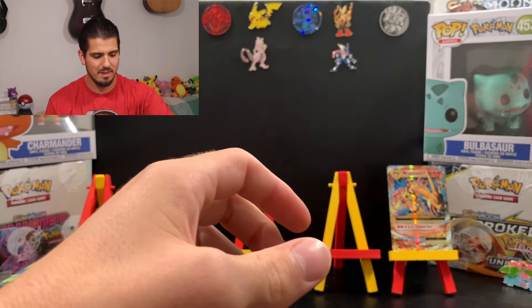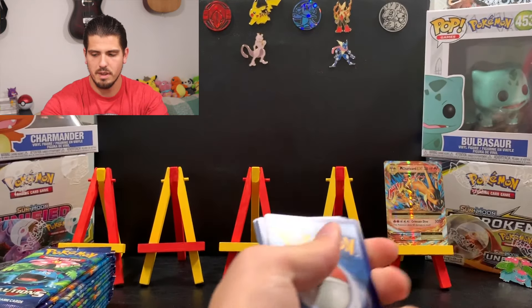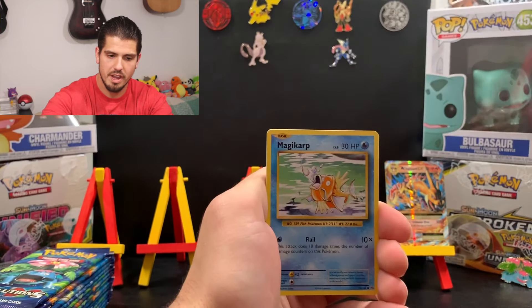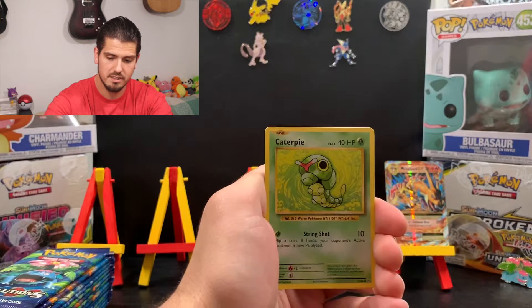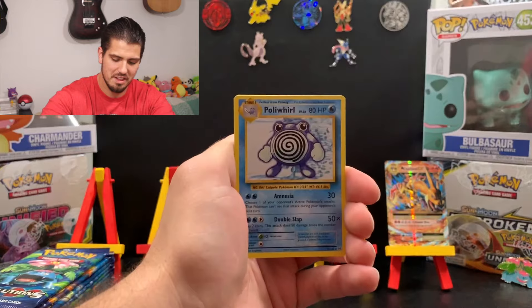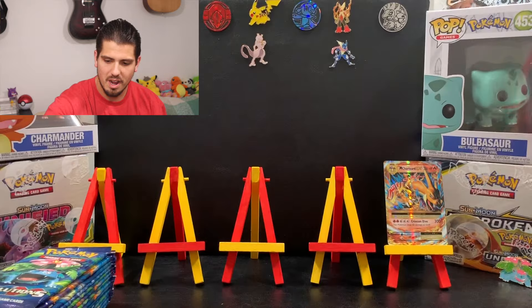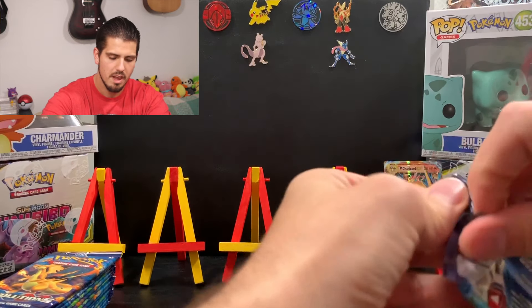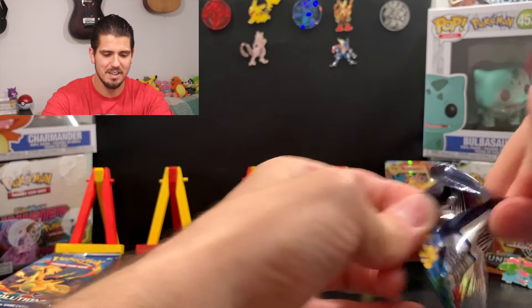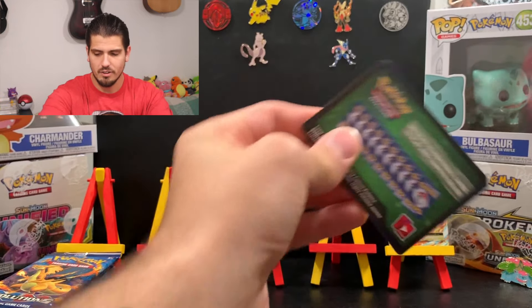I'm thinking a Charizard, of course — that would be nice, but you never know. We got Brock's Grit as the reverse holo and — what a guess, Beau — Mega Charizard EX! First holo out of this pack. This is going to be a good booster box. I'm going to set this little guy right there so you guys can just bask in the glory that is Charizard. Green code card, nothing special — I got Poliwag. But first hit out of this box is a Mega Charizard — I could not ask for anything better.